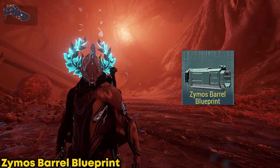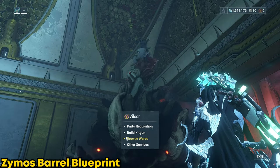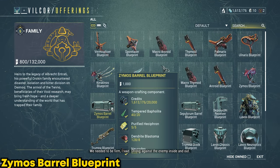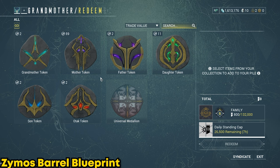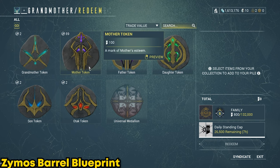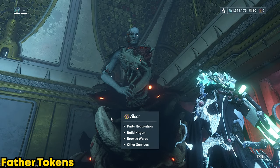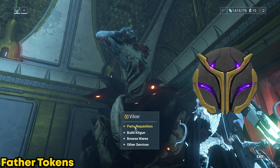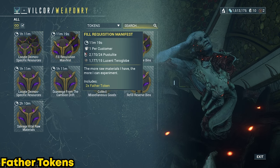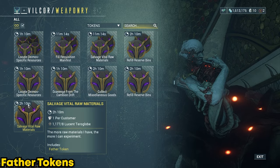Now you need the Cythol barrel blueprint. This is pretty simple to get — just go to Father on Deimos and talk to him. Under his shop tab you can buy it for reputation. If you don't have the required amount of rep, I recommend going to Mother and farming Mother tokens to level up your reputation with the family on Deimos a bit. After that, you need Father tokens. All you have to do is turn in different resources you can gather on Deimos to Father. This will reward you with Father tokens, but keep in mind there's a time limit so you can only get a certain amount each time.